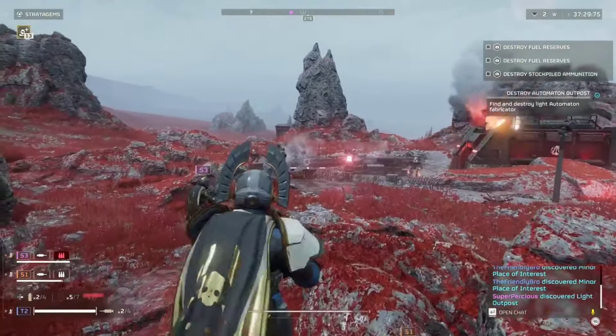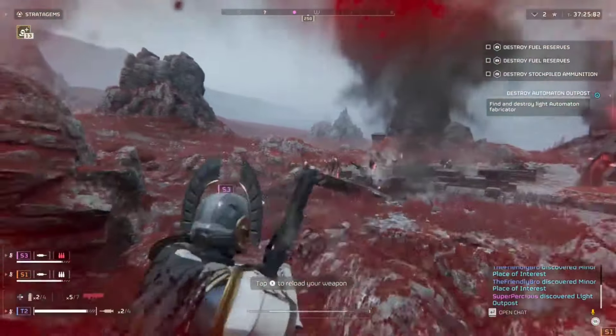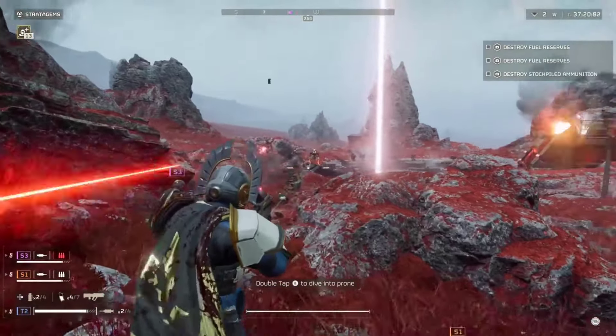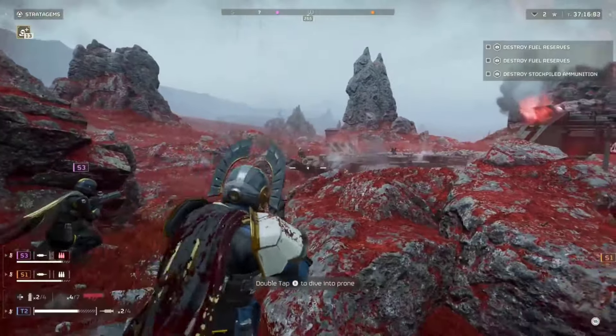Simply press R1 or Q to place a marker on an area you're interested in. This can be the direction of the main objective, a secondary objective, an outpost, or a nest. You can also ping players toward the direction of a minor place of interest that is visible via the golden beam.